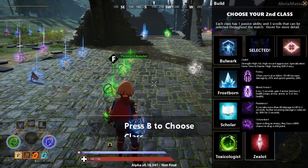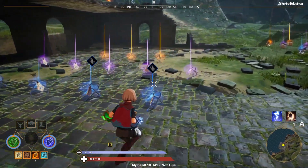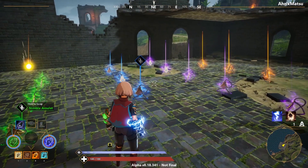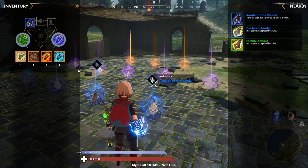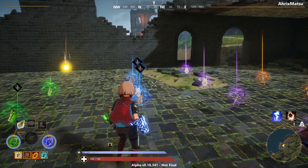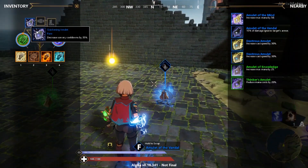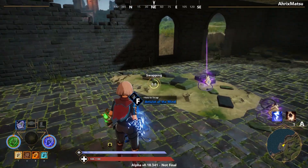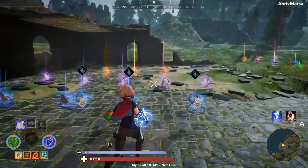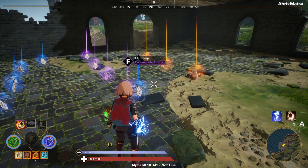Each amulet has its own little ability or special quality. I'm not really going to go over the common ones right away — I'm going to press tab and show you what each amulet does by hovering over it. If I'm moving too fast and you can't read what I'm hovering over, you can pause the video or look to the right and it'll tell you what it does.